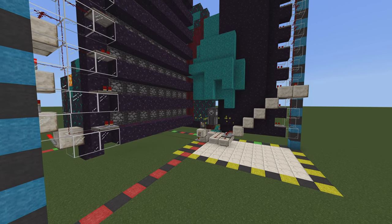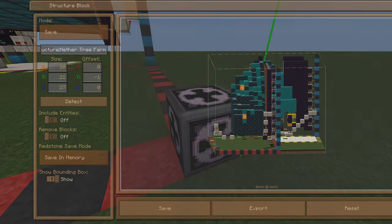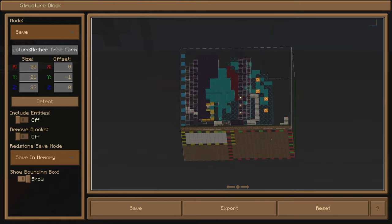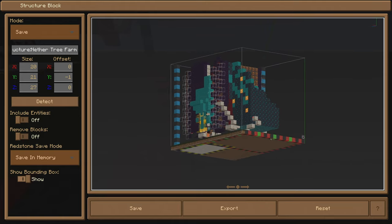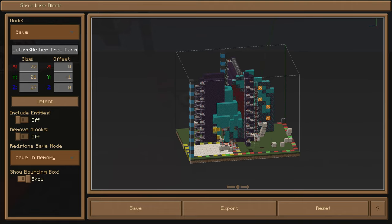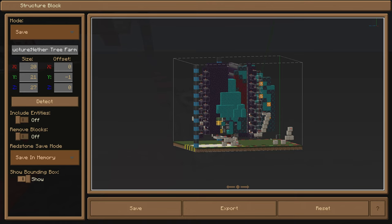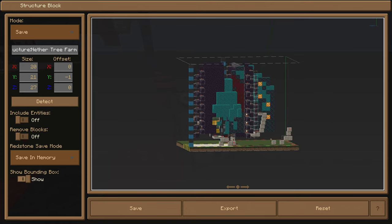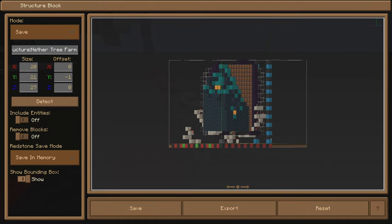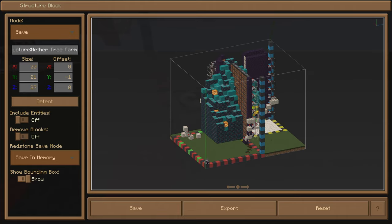This farm can produce both warped and nilium stems, and can also produce shroom lights and several other materials including mushrooms for your nether tree needs. This farm has two modes of operation: a completely playerless mode that generates materials without any player interaction, and a player interaction mode where you AFK with an auto clicker to place down warped or crimson mushrooms. Additionally, this farm has a built-in cube maker which collects all of your warped and nilium stems, mushroom top leaves, and shroom lights so you can harvest them with an axe. There are also several safety features including an auto shutoff and piston push extenders to prevent the farm from breaking.